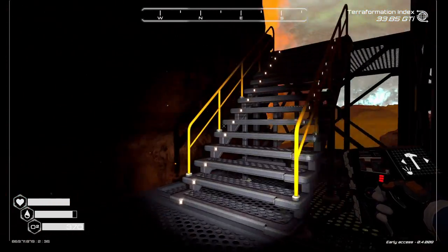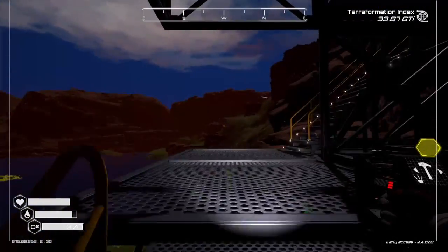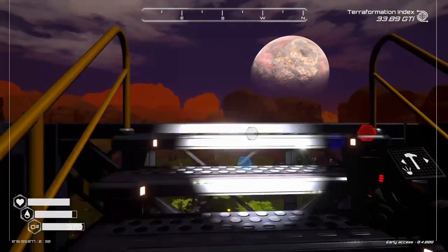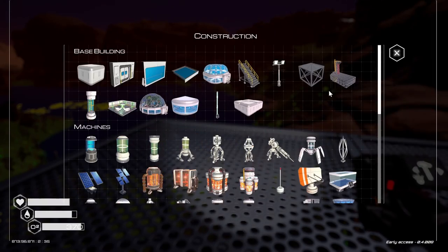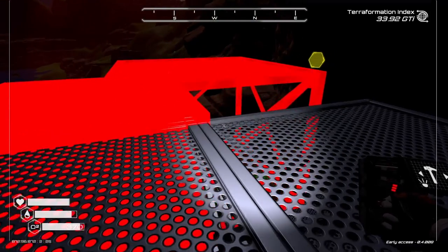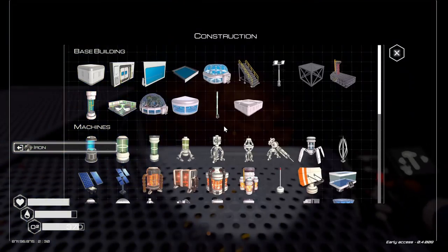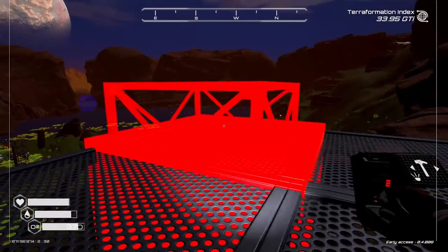Okay, right now we have got a platform with ladders going up and we're getting closer to the top but still have a little ways to go. I figured I would take you along for the ride on getting this stuff set up. I kind of wish there was a faster button for grabbing building materials, because this stuff goes into the menu each time to get the building materials that you need.